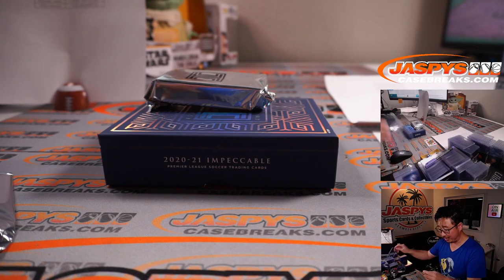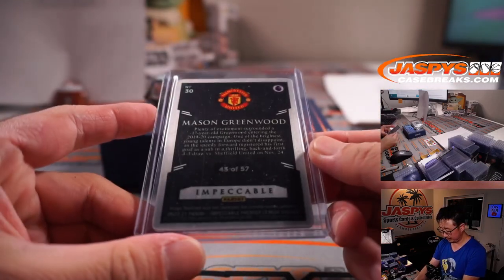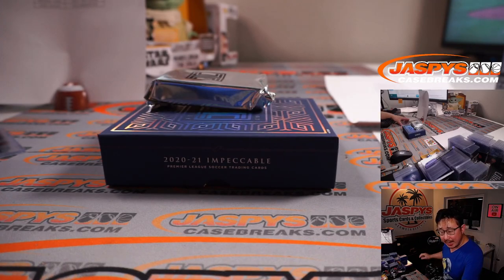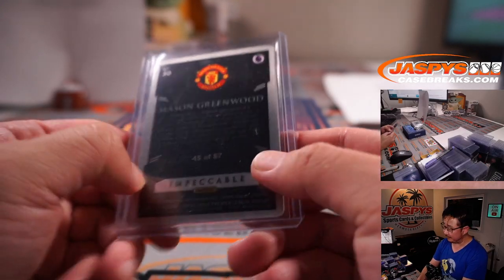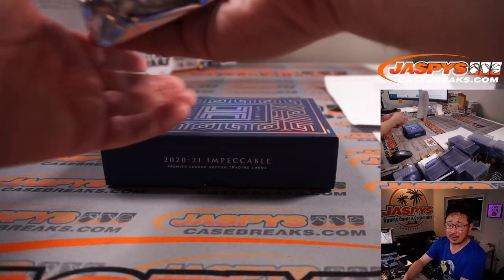Cristiano Ronaldo is back — he scored a goal in a Champions League match today, but Manchester United lost that match. Man United is a number block team, so that card goes by digit 5. That goes to Adam and Man United, 5.